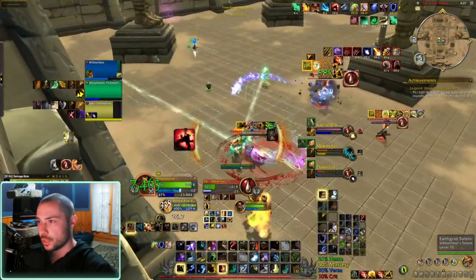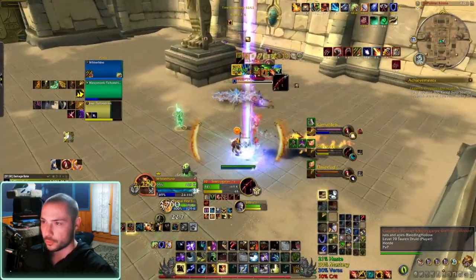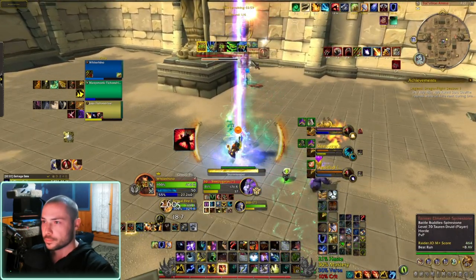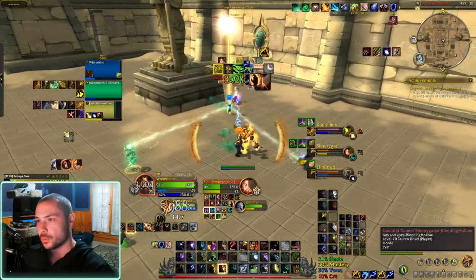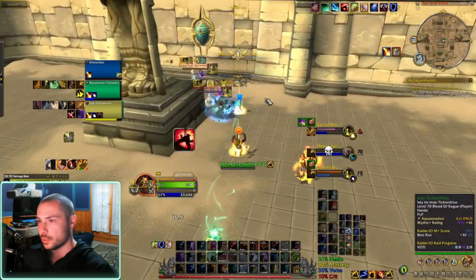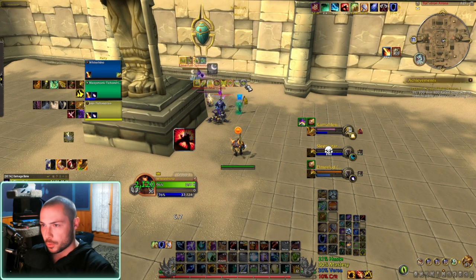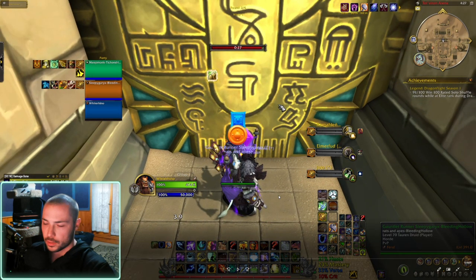Still on the moonkin, just pumping him with damage. Trying to get this feral off me. I get my stormkeeper out and start hitting something that's close. I swap back to the feral because he's got no cooldowns, and he dies right there. So we kind of just played it off who was using cooldowns and who wasn't, and who was having all the defensives on.